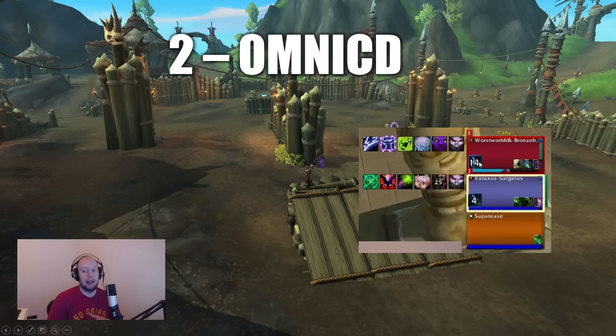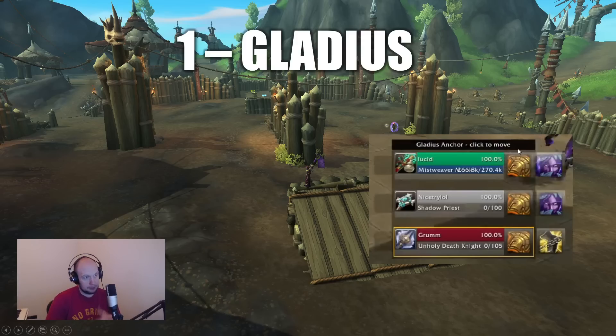The number one add-on is really a classic — I don't think it's going to come as much of a surprise. It's super important for overall awareness, super important for offensively closing out matches, and it is the classic staple: Gladius. It's really important that you get an add-on for your opposing arena frames. The default arena frames have some information, but what Gladius presents is just so nicely laid out. Plug and play — no scripts, no dragging around — you get the whole package just by downloading it and playing with it.